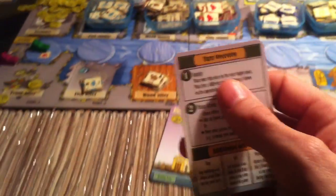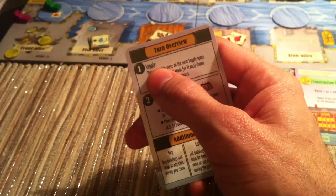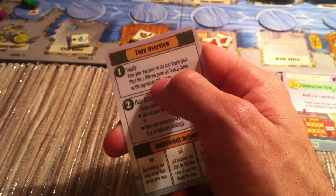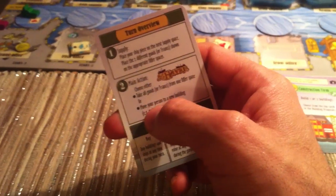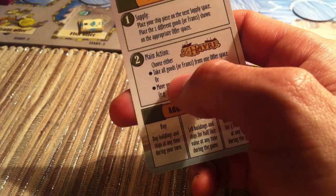If you look at the turn overview card, that was the supply phase — very easy. You move forward and do whatever the thing you landed on says. Now we do the main action, and you only get 1 action per turn.